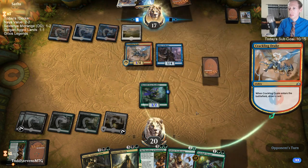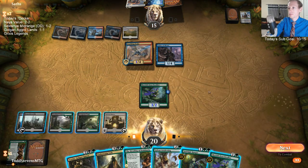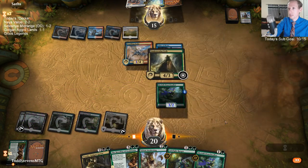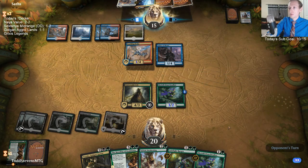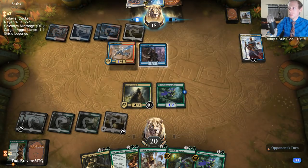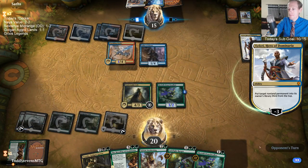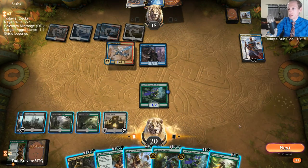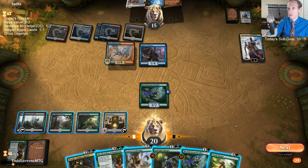I'm going to get Underrealm Lich into play here — they're shocking in for a Seal Away. Are they going to have Syncopate for one? Okay, good. One good part about Sailor of Means is that I don't really need to attack into it. I can no longer stand by and watch... I'm not ready for this quite yet. I could just Sylvan Awakening here to kill Teferi, but then they get to Seal Away one of my lands.